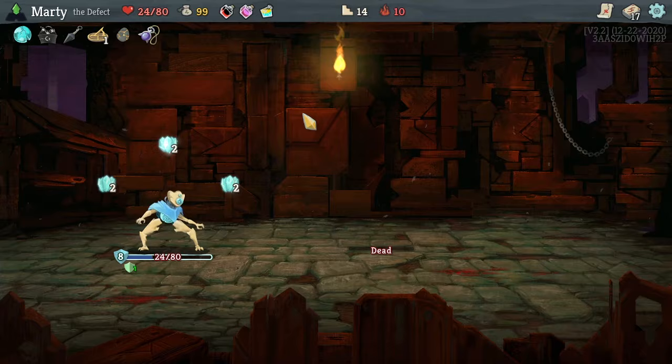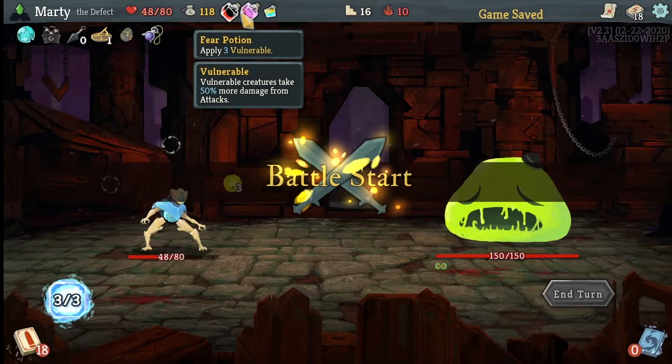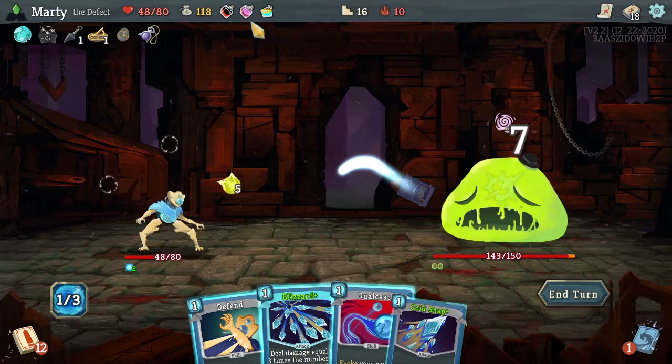So next up, this deck has a ton of volatility. I've had runs where I've lost the first boss because I didn't have the cards I needed. Then on the flip side I've completely melted final bosses with no effort because I got the perfect deck, and that is the zero cost build - also called the claw build.